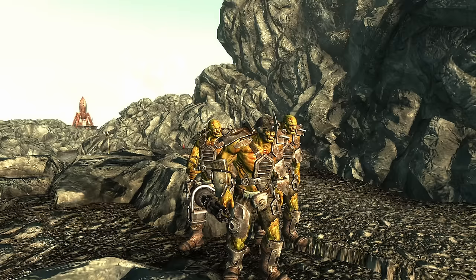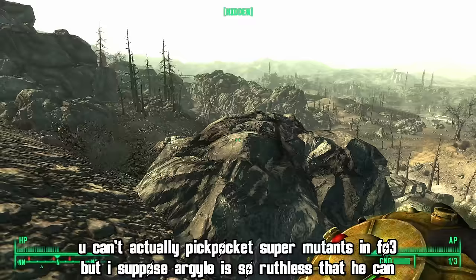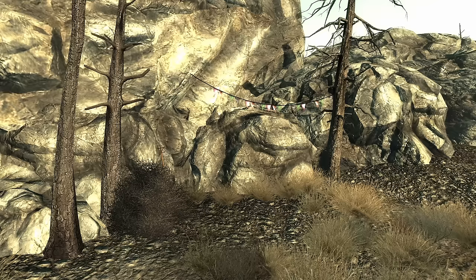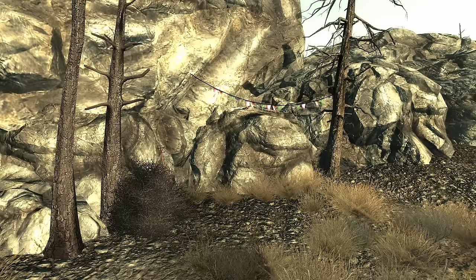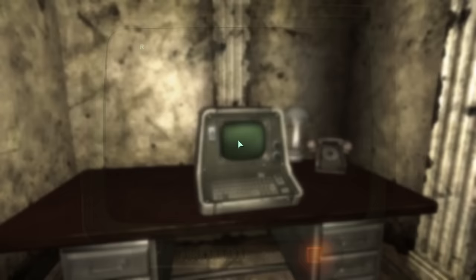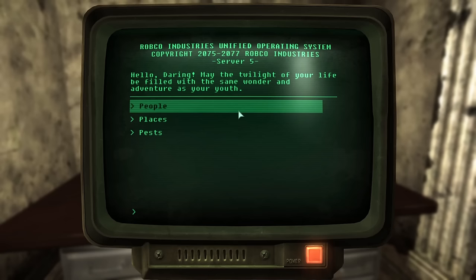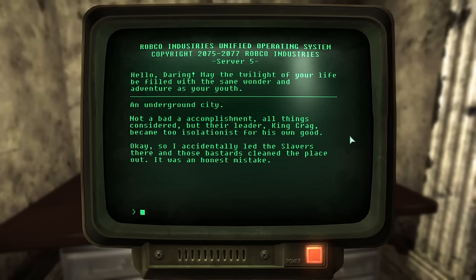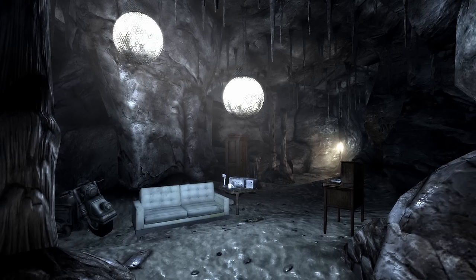Part two opens with the trio having dispatched raiders in pursuit. As Daring and Argyle get to know Penelope, they're ambushed by super mutants. Argyle reverse pickpockets a grenade into a super mutant's pocket, giving the group a chance to flee. Part three then opens with the trio running from the chasing super mutants, when Penelope recognizes a specific rock formation — the hidden village of Rockopolis. It turns out both Daring and Argyle know the secret knock, and in attempting to impress Penelope, Daring reveals this. Once safely inside, Penelope reveals herself to be the Black Widow — leader of the Paradise Falls slavers.